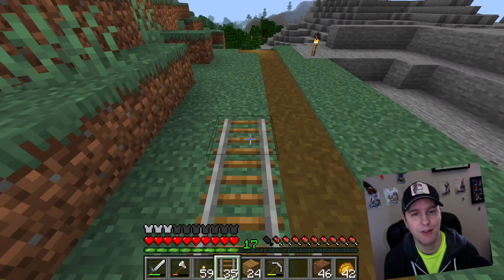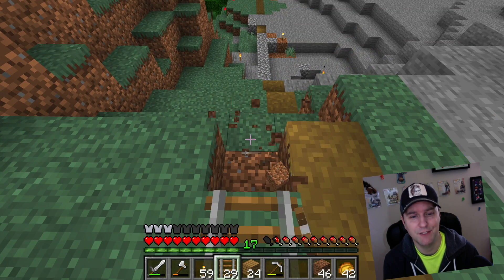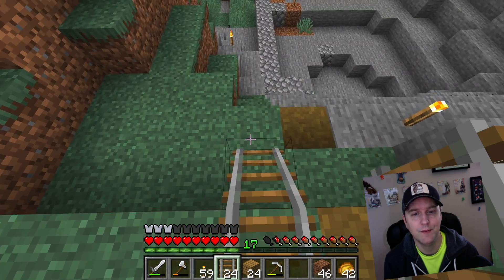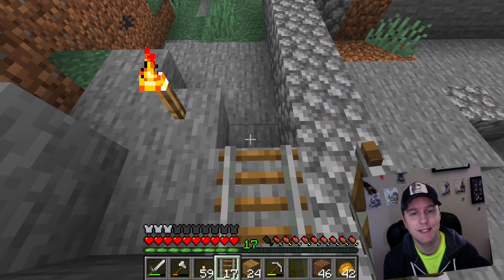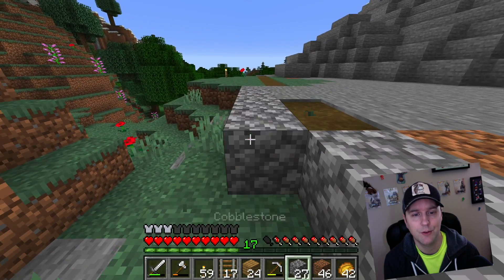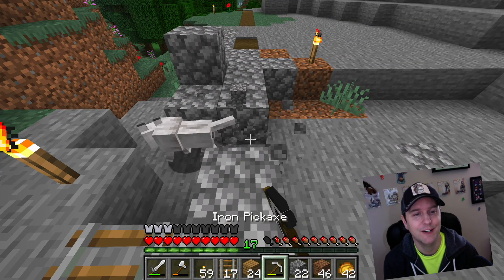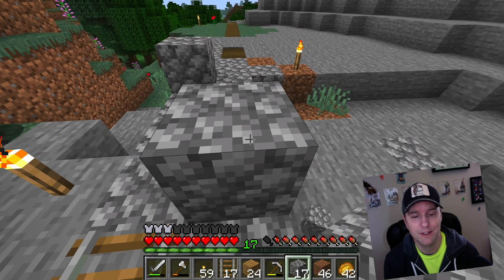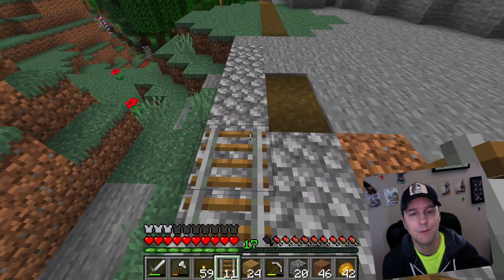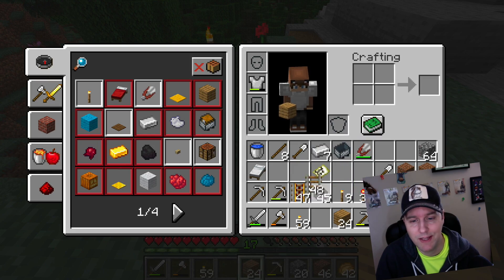We'll continue to build right next to the pathway I made a while back. You can't build on the pathway, which is a little unfortunate, but we'll just build right next to it. I'm already worried I didn't bring enough rail — I thought I had made plenty. Let's make a little cobblestone section to add on. I probably should have been using some of this red railway. And I am down to my last set of rails.